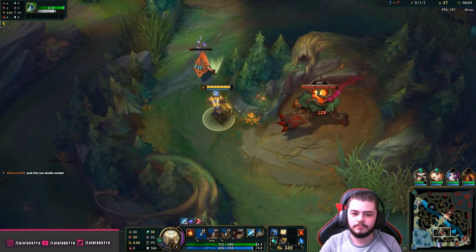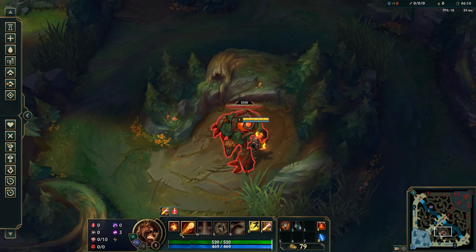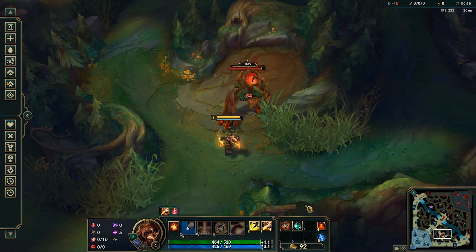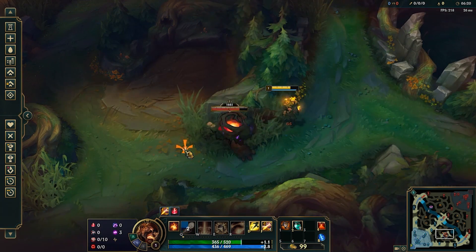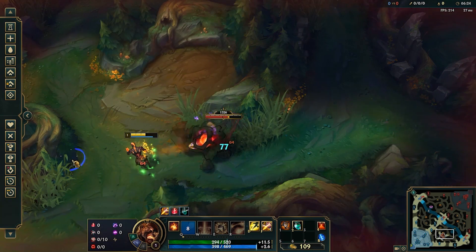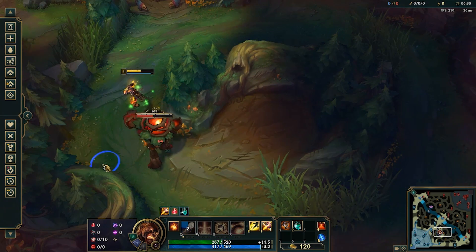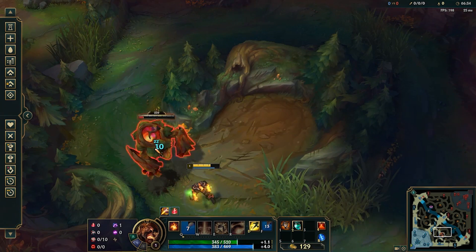With the runes explained, let's get into how to properly clear the jungle. This is not going to be a guide on jungle pathing in general, but rather some tips and tricks on how to do the different camps as Brand specifically. First off, I always start red, and I always start Q. Your Q does slightly more damage and has a slightly lower cooldown, so you will save yourself an extra auto by taking Q level 1. However, if there is an invade, I usually take W for the AoE damage. There are two significant clears, which I will show you now.